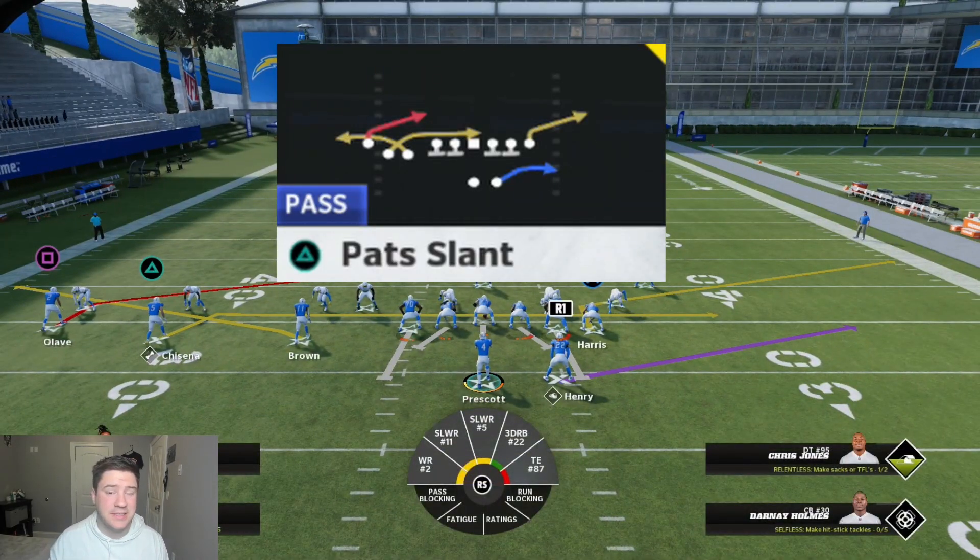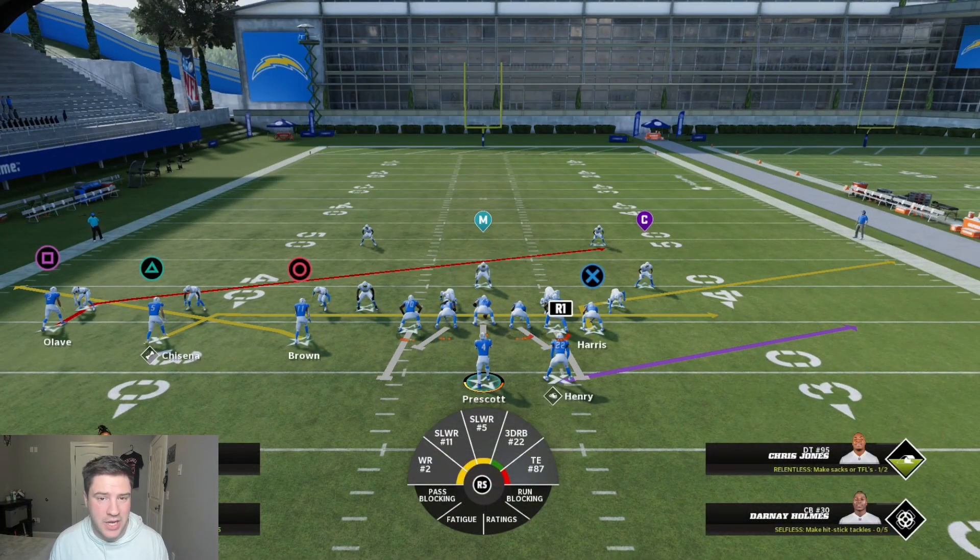I score like 60 to 70% of my red zone touchdowns using this tight end quick corner route. It's so deadly against man coverage and most zone coverages don't even follow it. It works even better if you have mid out or short out elite. You don't need them, but it makes it overpowered — especially if you have that ability on your tight end.